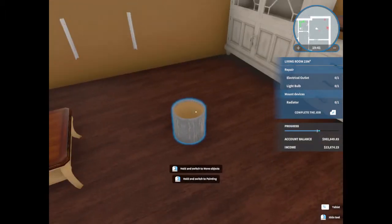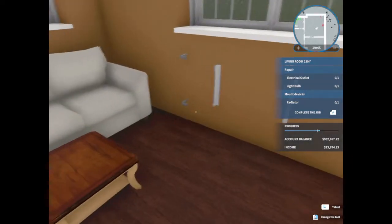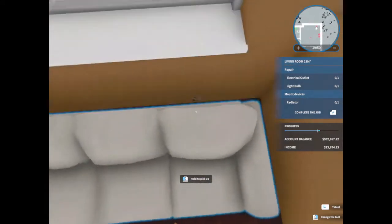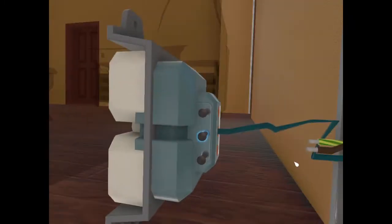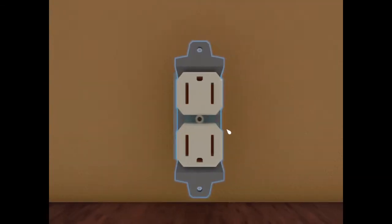All right, so let's go ahead and seal that off. And we need to repair an electrical outlet, which is right there. I love how you can just get in there — you don't even have to move anything. If you can see it, you can fix it. Okay, there we go. All done and done.